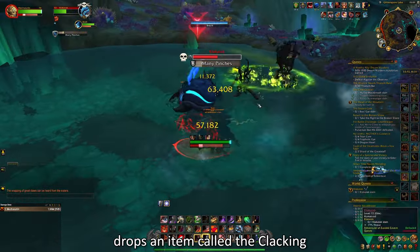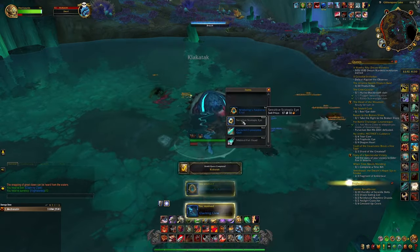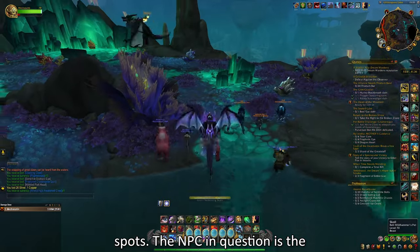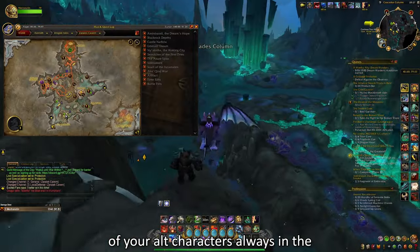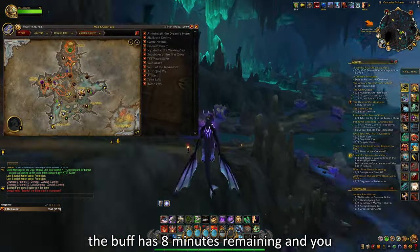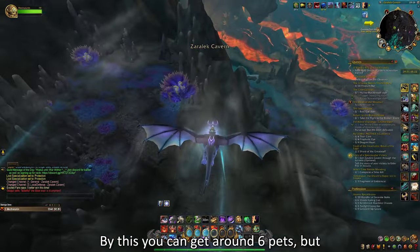Here is how it works. The rare drops an item called the Clambering Claw, which almost always drops. When you use this item, you transform into a Makrura for 10 minutes. While in this form, you can click on a certain NPC called the Curious Top Head, which can be spotted at 5 random spots. My strategy is to have one of your alt characters always in the zone while having multiple Clambering Claws. When you log out, the buff persists — so if you log out with 8 minutes remaining and log back in 3 hours later, the buff will still have 8 minutes remaining. By doing this, you can get around 6 pets.